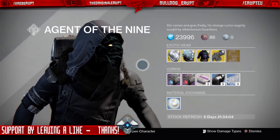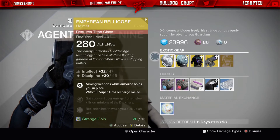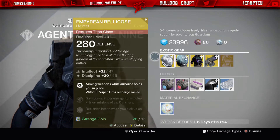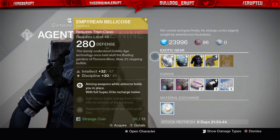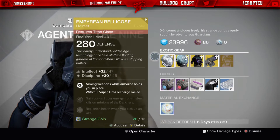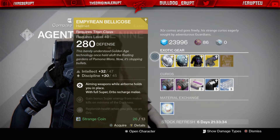So the first thing he's got is obviously a Titan helmet — the Empyrean Bellicose. The perk to this one is: aiming weapons while airborne holds you in place, with full super orbs recharging melee. I definitely saw this about two weeks ago in Xur's inventory. This is a really bad drop — I'm not sure what's going on Bungie, but please fix what's going on with your game, because this is the second time I've seen this this month.